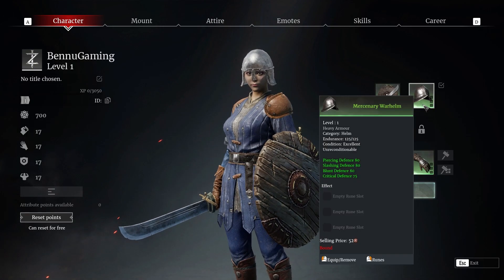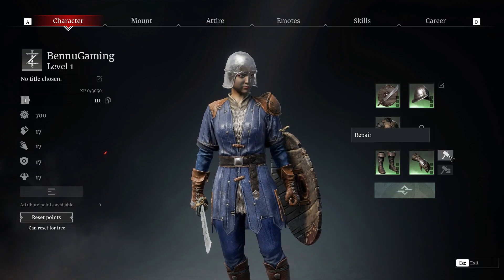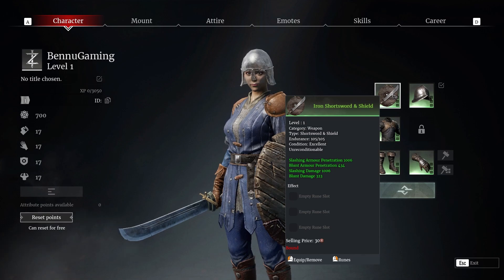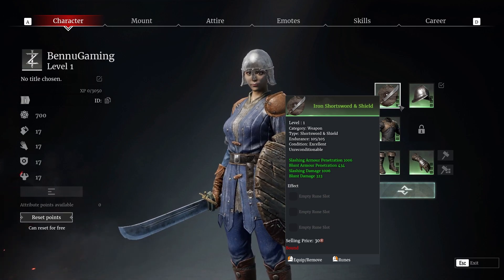On the right you have your armor and your weapon displayed. This button over here lets you repair a single item; this button over here lets you repair all of them. In the weapon slots and armor slots there are these little blocks on the side — those are for runes which you can apply.